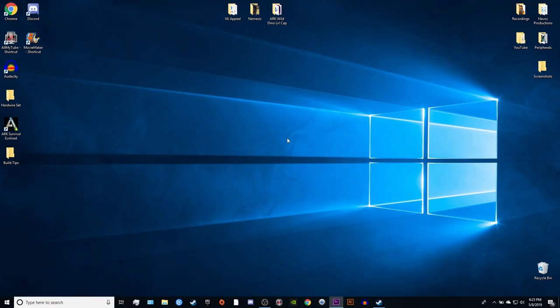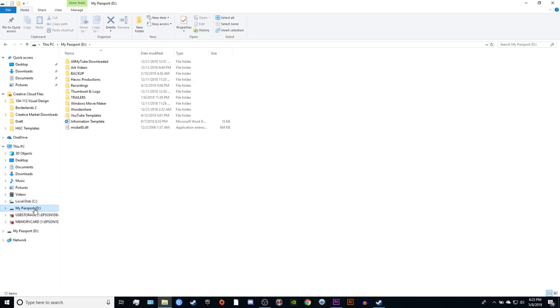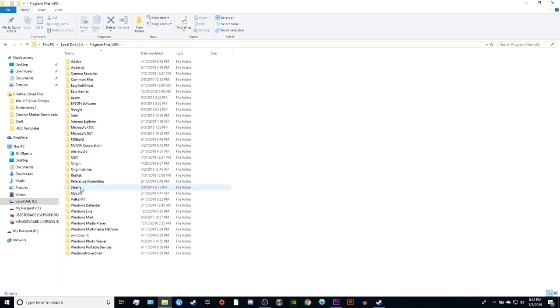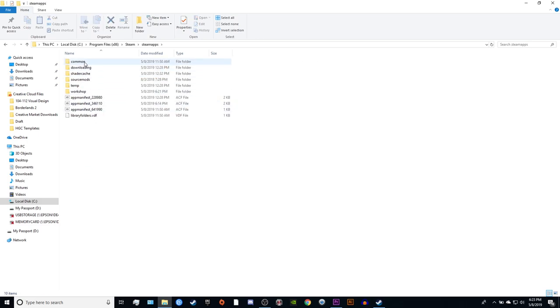To get to your GameUserSettings.ini file, open your File Explorer, then open whichever hard drive you saved the game to. For most people it will be the C drive. Go to Program Files (x86), then Steam, SteamApps, Common, open the Ark folder, go into the ShooterGame folder, then Saved, Config, and finally WindowsNoEditor.